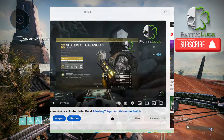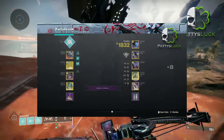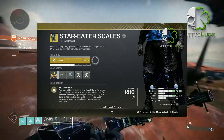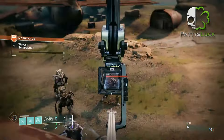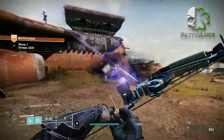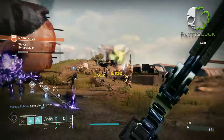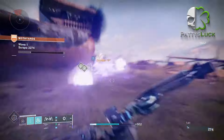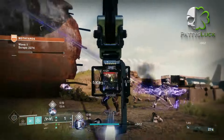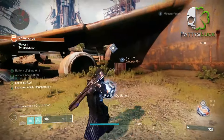So enough of that, let's get started. This build focuses around generating Orbs of Power and Ionic Traces while using the Star Eater Scales leg armor. Ionic Traces and Orbs of Power both help regenerate super and ability energy. Collecting Orbs of Power also boosts the Star Eater Scales leg armor with its Feast of Light perk. With Feast of Light you get additional super energy from Orbs of Power, and while your super energy is full, picking up additional Orbs of Power overcharge your super, making this a great Arc super for both DPS and add clear.